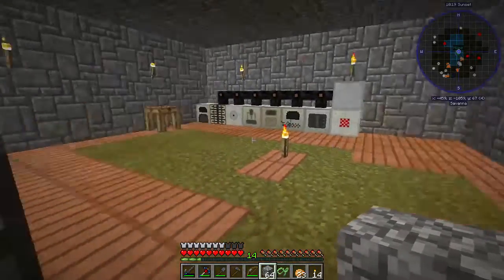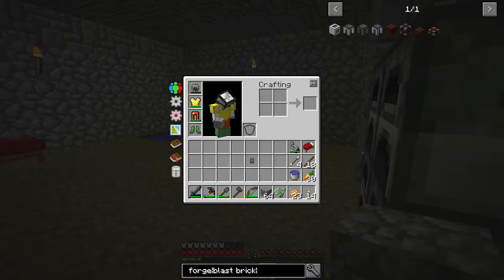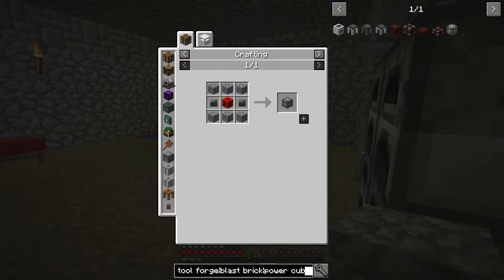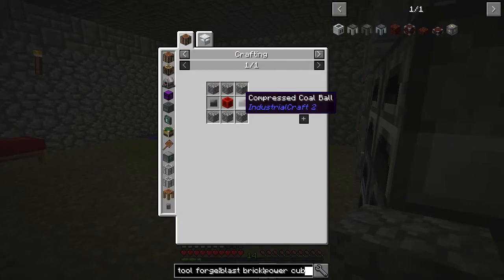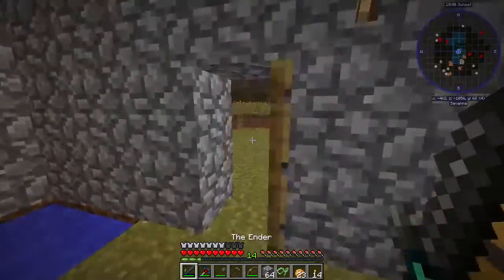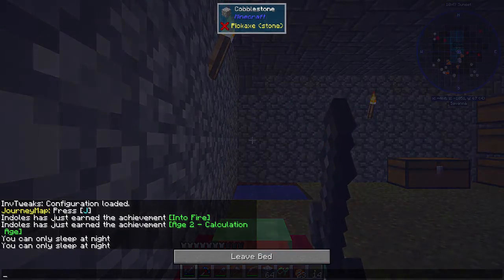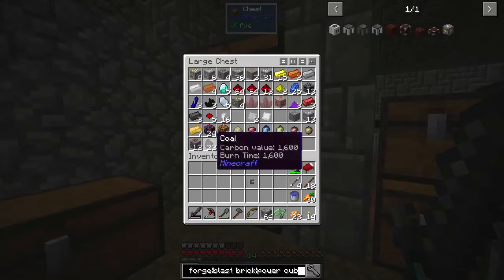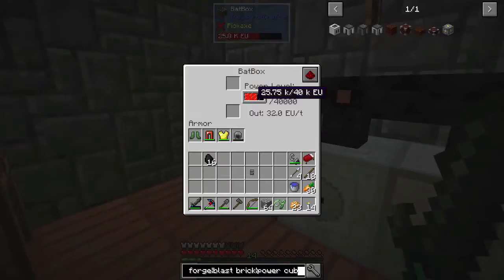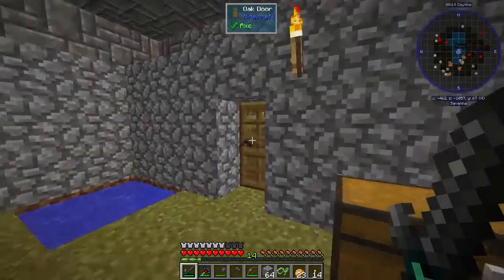Alternatively we can make an RF tools dimension or go to space, but I think I want to go to the mining dimension. We're going to have to charge this calculator, so that means we need something that can store energy. Right now the only thing we can make is a power cube, which requires compressed cobalt, a redstone block, and cobblestone. It's going to require some coal.